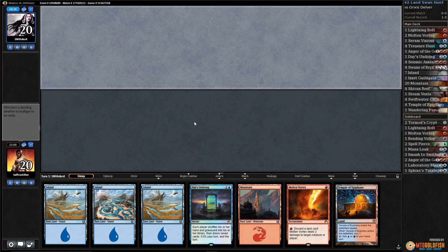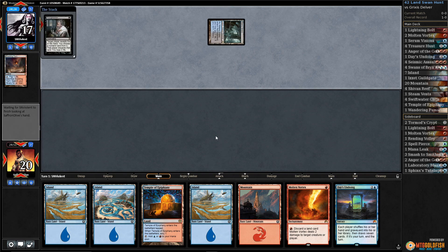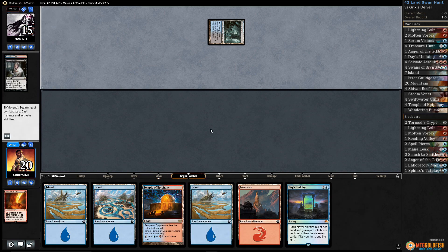All right, budget magic time — playing some more Swan Assault, Swan Hunt, whatever we're calling it, in Modern. We got a Vortex, we have a Daze's Undoing which is kind of reasonable. See what it's up to: Scalding Tarn cracks it, Watery Grave. Yeah, that makes things a lot worse. I don't like how this deck holds up to Thoughtseize. We just have so few action cards — 18 non-lands in the deck and not all of them are that good.